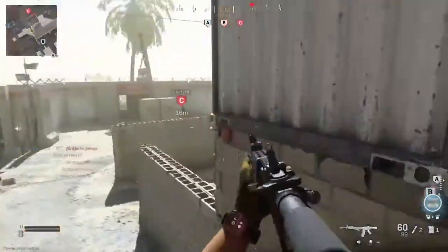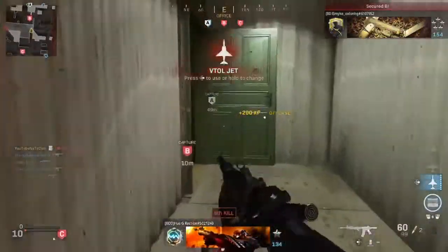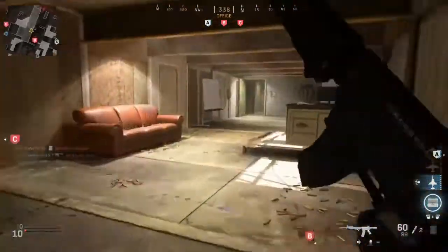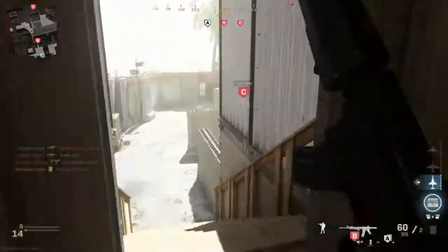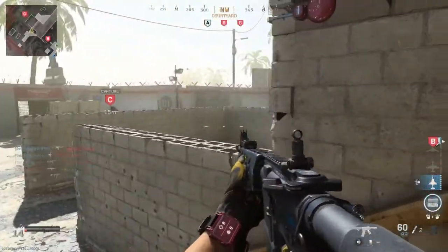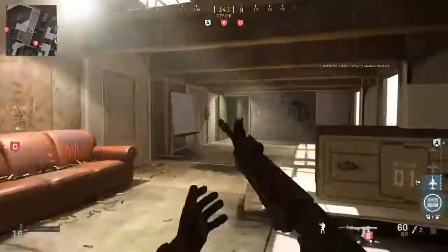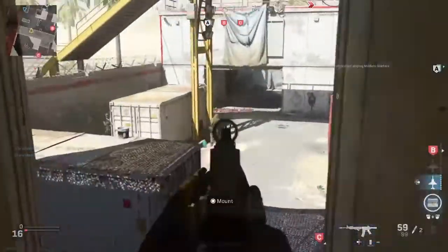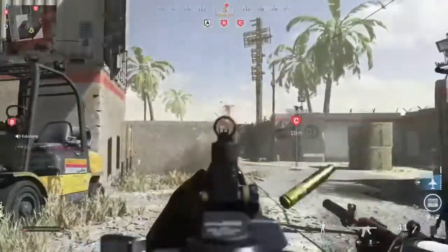Hostiles in Bravo, go. Thank you. Setting charge. Got a VTOL on station, ready to deploy. Yo, where does that need? We're taking Alpha. Electric field. Hey, how you... that's a good one.